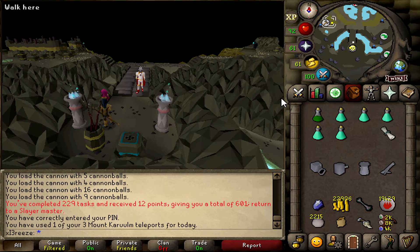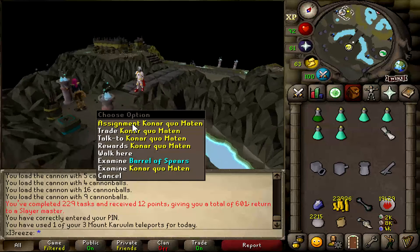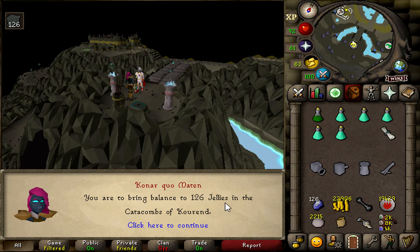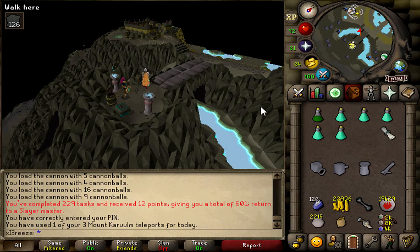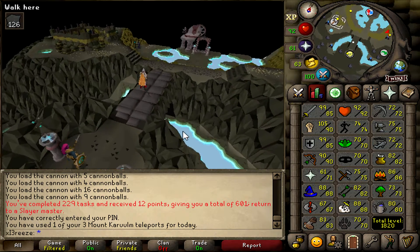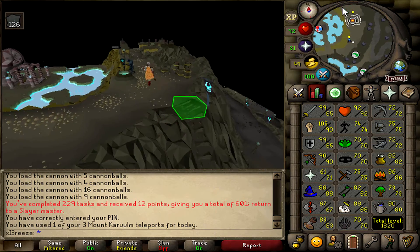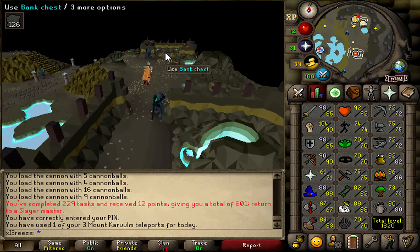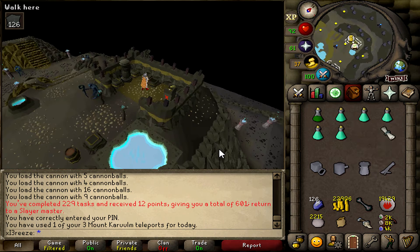Got bored of skilling so I'm jumping back to Slayer. Just completed my 229th task, grabbing the 230th from Konar. Jellies — actually not that bad, we'll do that. I really want to get max combat; it's been an all-time goal. The only thing I have left for 70 base stats is Runecrafting, and everyone knows that's probably the worst skill in the game. Fingers crossed we can get some superiors and grab an imbued heart.